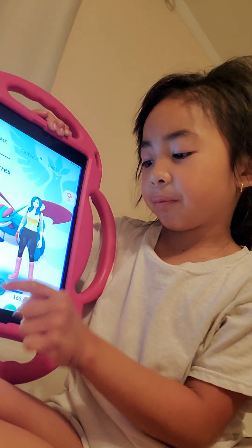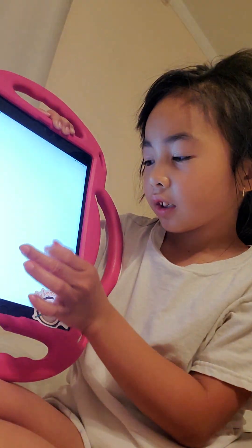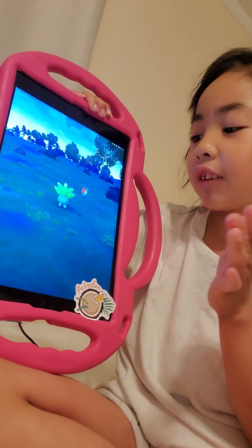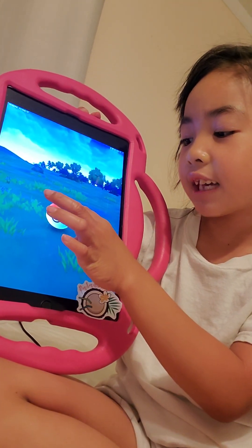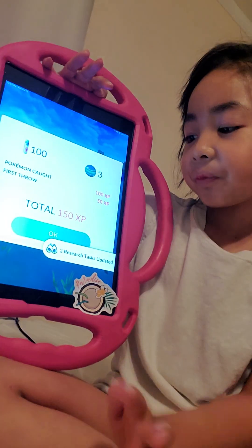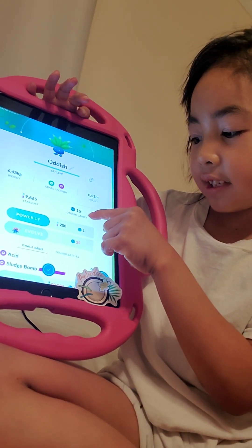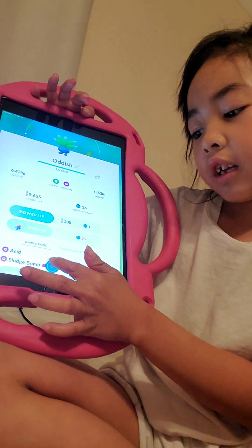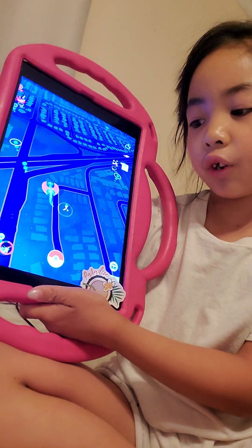And then press X. Press that Pokemon — that's the sound the Pokemon makes. And then once you see it flash white, that means you caught it. Press OK. And then you got 16 candy — you need 25 or 50, or some number, to evolve it. That's okay, you just need to catch a little bit more.